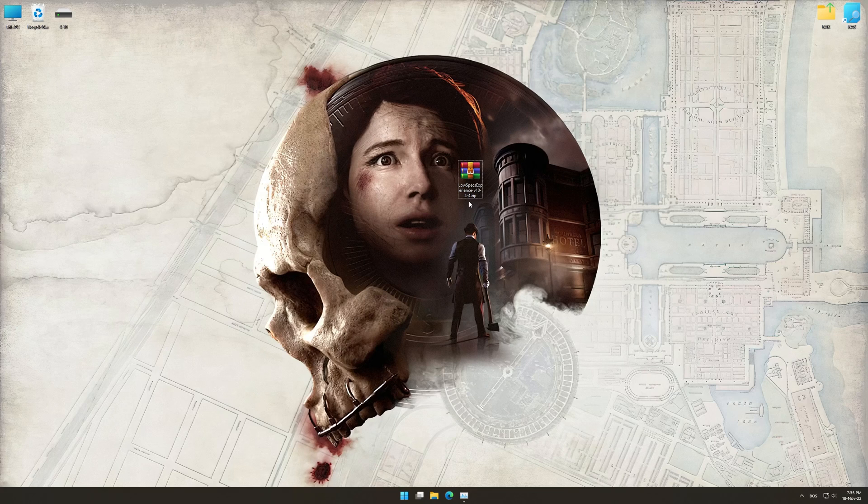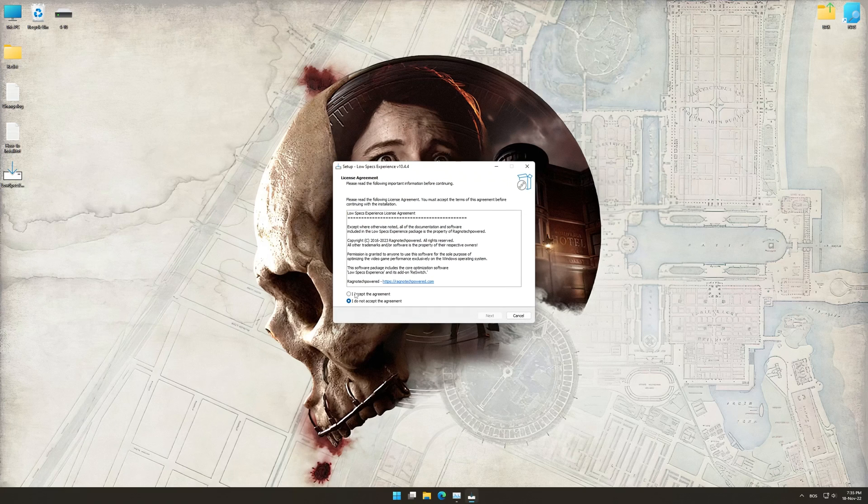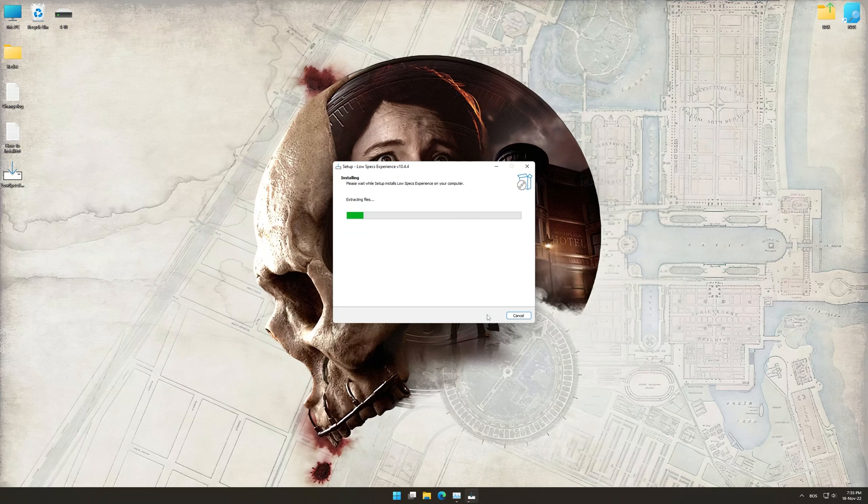Before we proceed with the optimization process, you will need to download and install the Low Specs Experience. The download link can be found in the description of this video. Low Specs Experience is a game optimization tool that I developed that will allow you to optimize your favorite games for maximum performance. First of all, start the installation process for the Low Specs Experience.